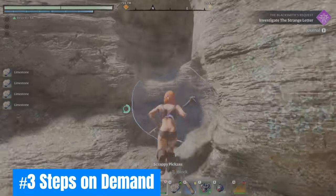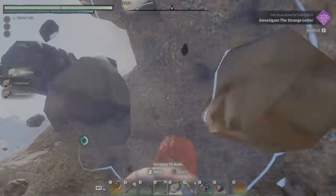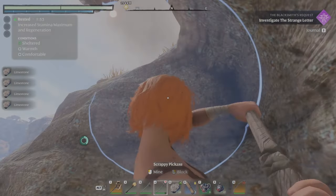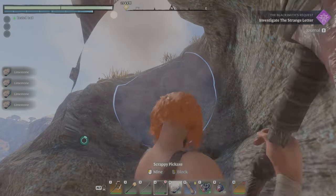Number three: Steps on Demand. When Dumbling isn't an option to reach an area, try using your pickaxe. You can easily make steps and progress up and onward. Just be wary of your item's durability.